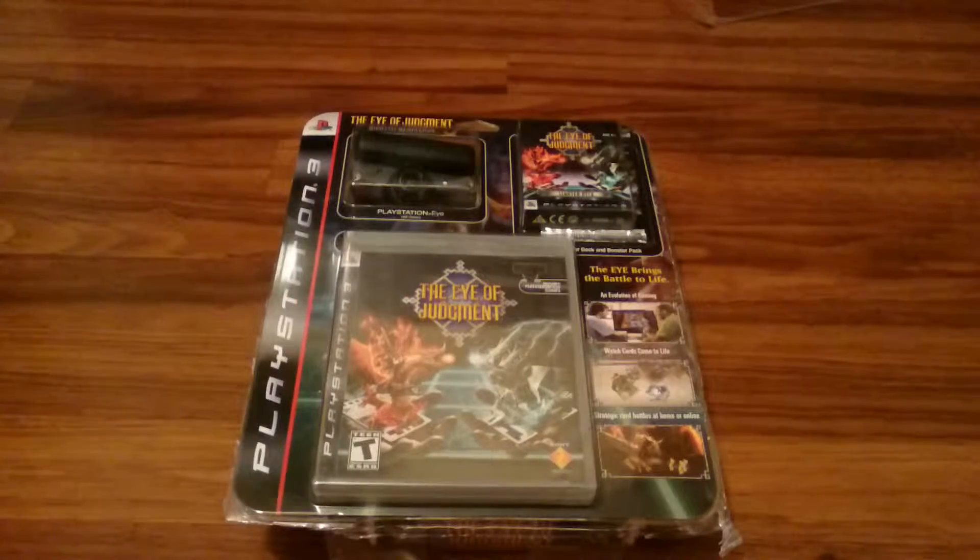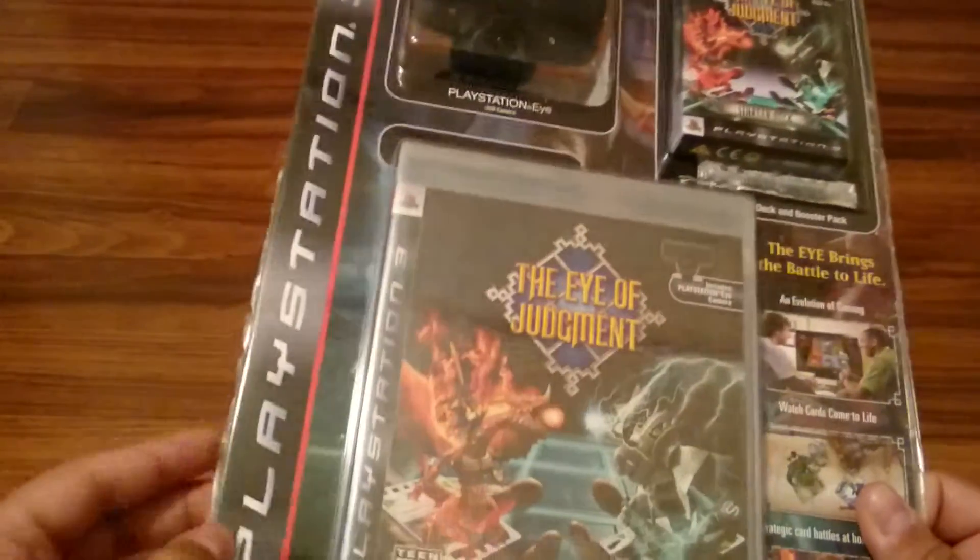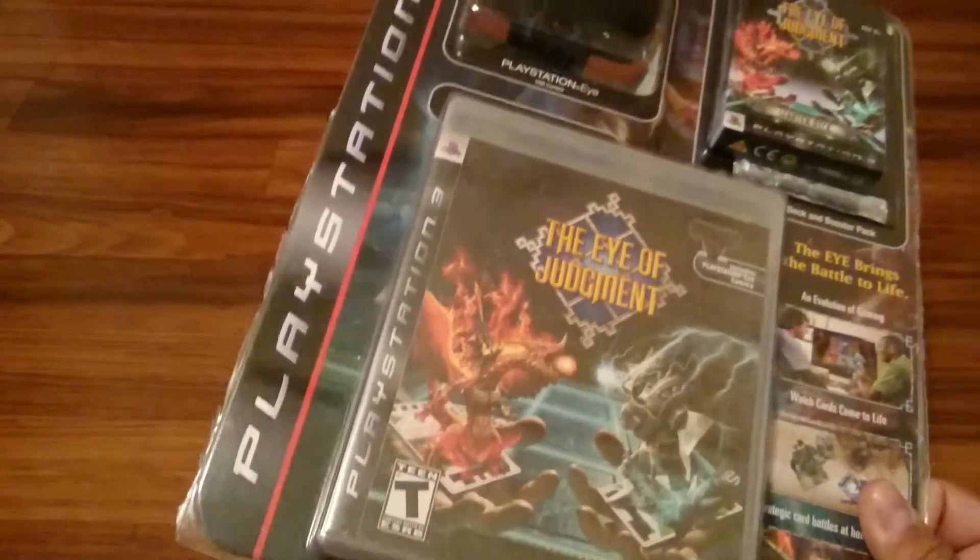What it do guys, Manjima here and today we'll be unboxing the Eye of Judgment Biolith Rebellion starter set for the PS3. As you can see it is older — it even has the older branding for PlayStation 3, back with the Spider-Man logo.